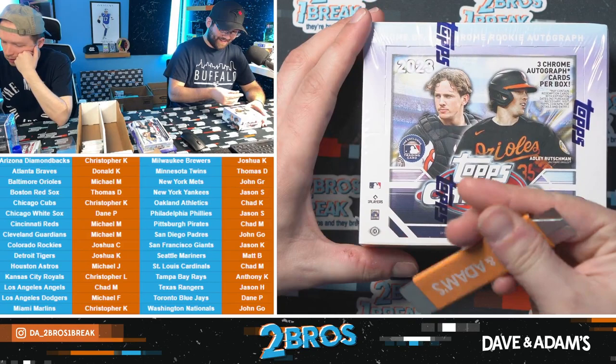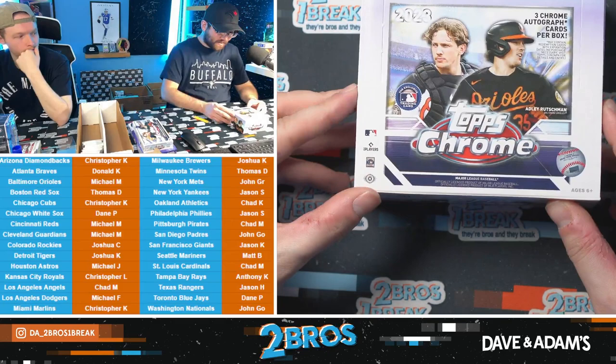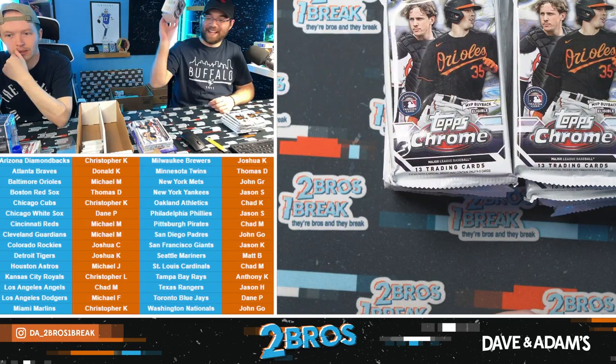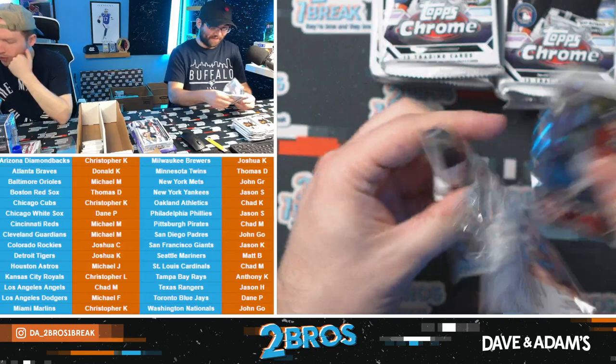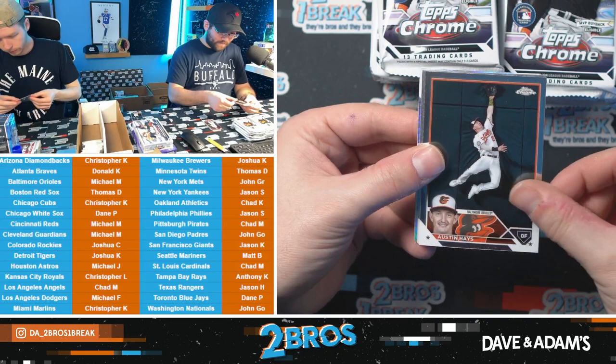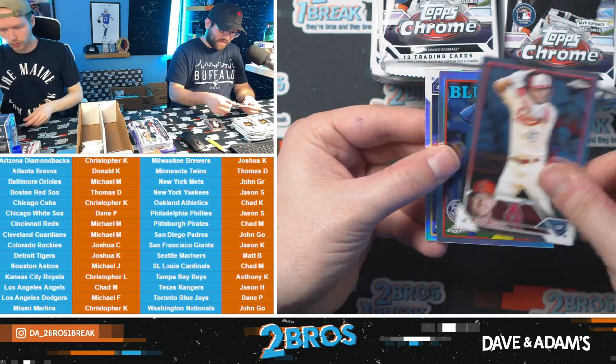This is Topps Chrome 2023 Jumbo — three Chrome autos per box. I wonder what the strikeout prop would be. Plus 1100 for 250 strikeouts. Not a bad start to the first pack of this box. Corbin Carroll rookie and a Brett Baty, and a Gunnar. First packs of these boxes have been treating us quite well. We have a Garrett Mitchell on the refractor and a Cheater Downs.